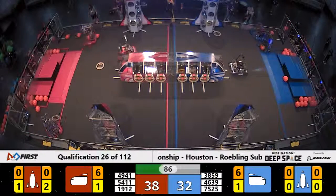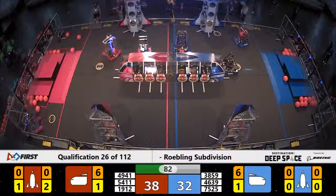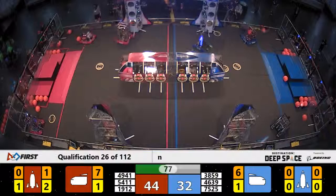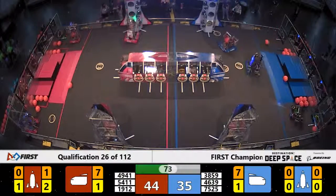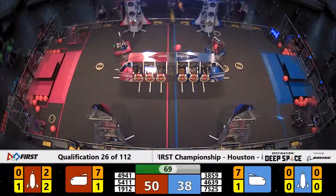38-59, Wolfpack runs back around with a hatch panel, pushes it forward, closes off the end of that cargo ship for the Blue Alliance. Their partners, 46-39, drop some cargo in right behind them. 49-41, RoboBib puts another piece of cargo into the Red Rocket.